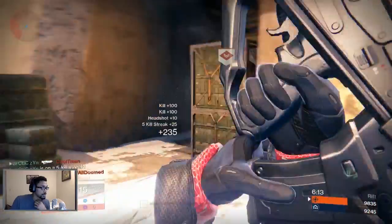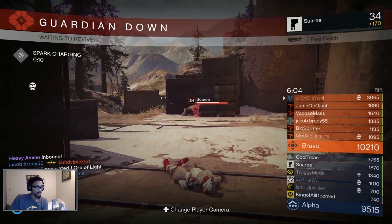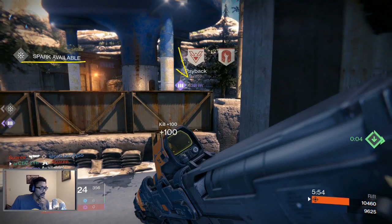I got shot in the back by Red Death — spawns are pushed, applying a little bit of pressure. The spark is available and heavy ammo is available at the same time. This happens infrequently — I shouldn't say it's always around six minutes — but when you have both heavy spawn and the spark available, I would say go for the heavy. There are opportunities where both teams are waiting for heavy and you might be able to make a play on the spark, but when you come back out you're probably going to get torn up. I think there should be more emphasis on heavy.